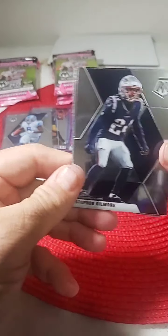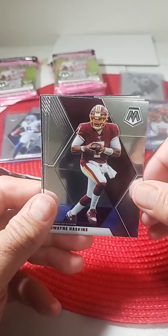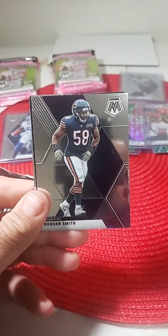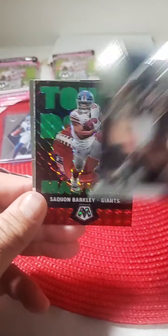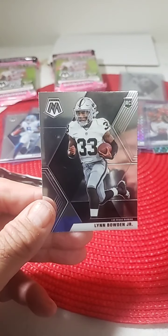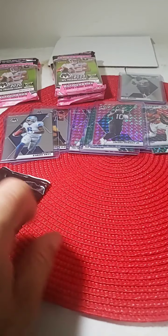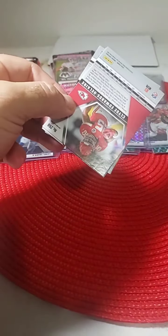Stephon Gilmore, Dwayne Haskins Redskins, Carlos Hyde, Rashaun Smith for the Bears, Saquon Barkley Touchdown Masters Mosaic, and Lynn Bowden for Las Vegas — another rookie, we'll put him in a penny sleeve. So another Las Vegas Raider. Still waiting on some quarterbacks though — need a little Patrick Mahomes, need the rookies.